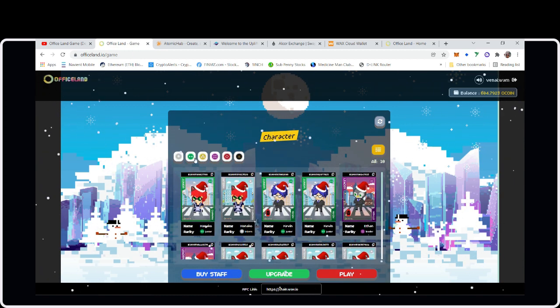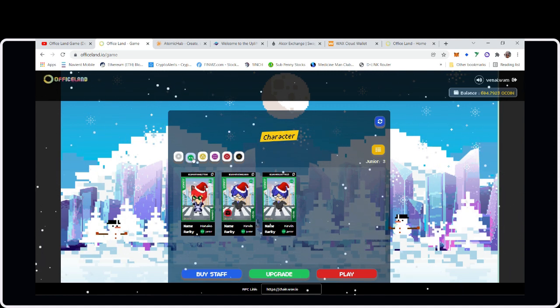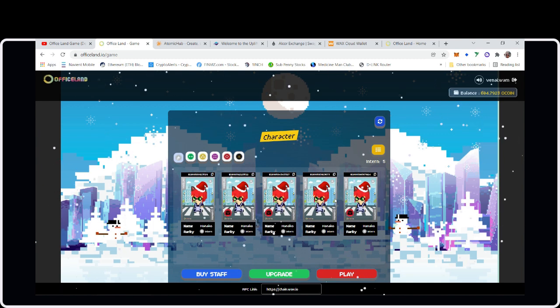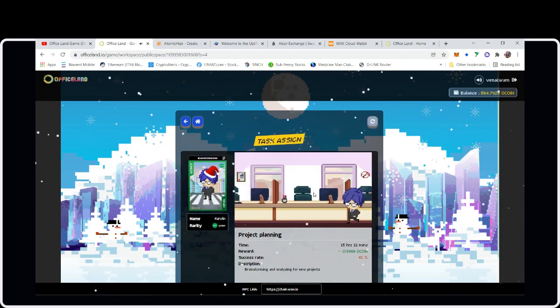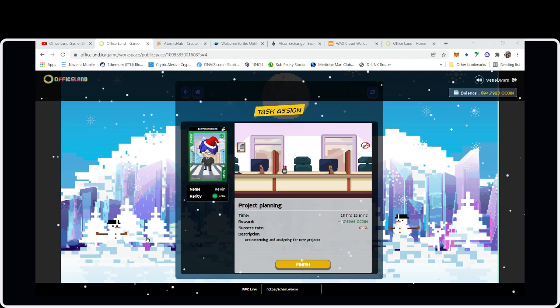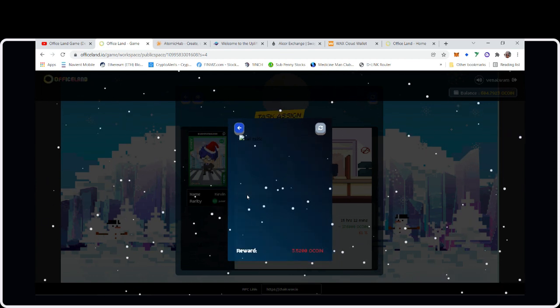Here are all my Juniors. One of my Hanakos became a Junior. Maybe I need one more Kevin to upgrade. I still have five interns so it looks like you can upgrade two cards at a time, not three like they said — interesting. Let's go back to Public Space. Kevin's Project Planning had a 61% success rate — I thought he'd get something even if he fails.